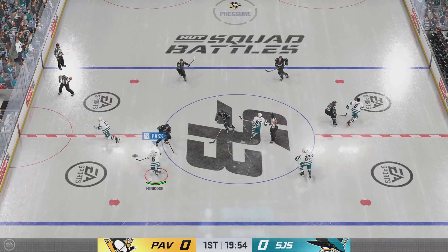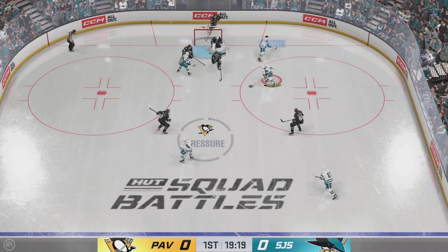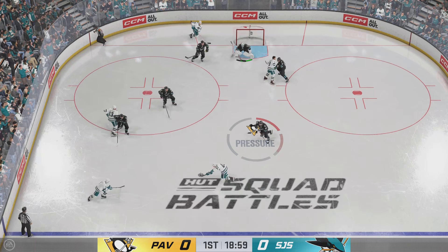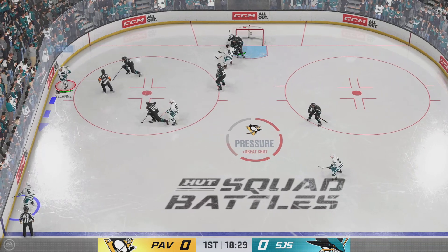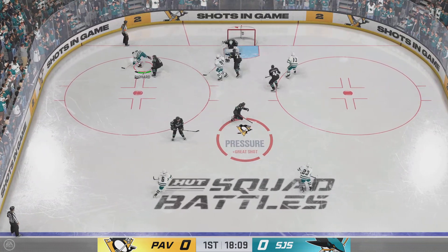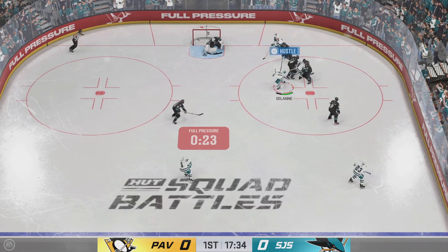The Penguins take possession to get this one underway, looking to make something happen along the boards. There's a chance! He storms him with the blocker. He grabs the puck at the point — good use of the body on the play. Great positioning by the goaltender to redirect it to the corner, getting it out of danger. Another save on the play. They are really dialed in here tonight.